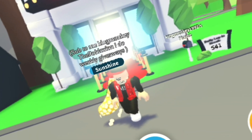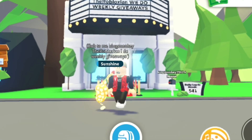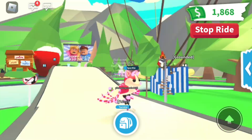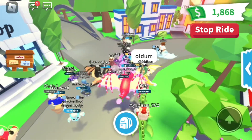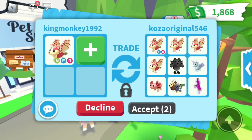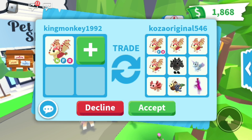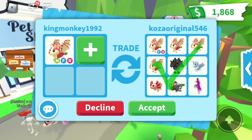This is my first ever voiceover, and now let's get trading! I'm so excited, I don't know what this pet's gonna get - I've never had one before. First offer: four strawberry bat dragons, a Cerberus, an Alicorn, an Axolotl, a Chimera, and a white potion. Basically giving me my pet back and four legendary pets with a white potion.